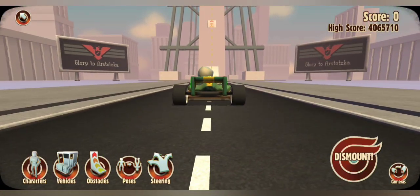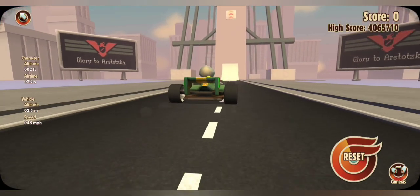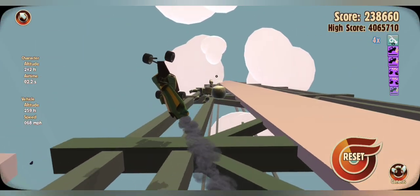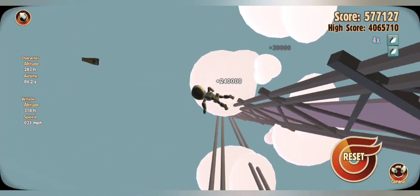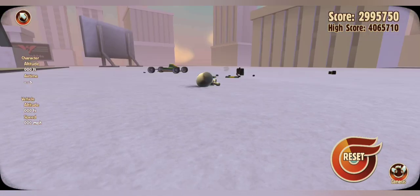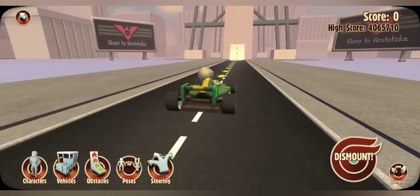Before I show you the face, I just want to do a quick little test run. Basically, you just hold down this dismount button right here. The better you hold it down, the better it will be. The objective of this game is just to have big damages. In the top right you can see the score. It's like destroying yourself, but not really — it's like a dummy.